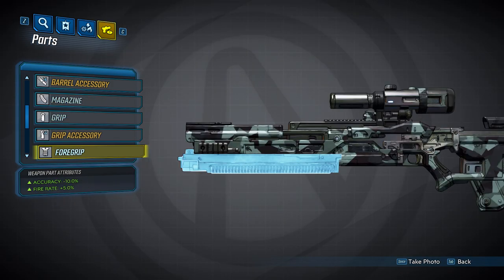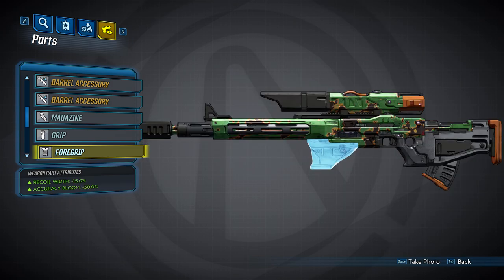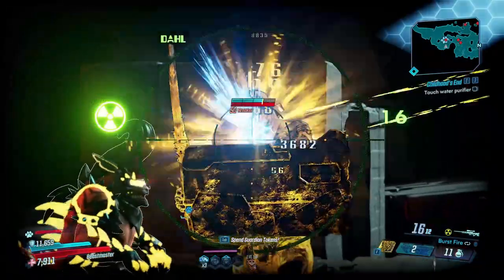Now we'll look at the five foregrips. The first will give a 10% accuracy bonus and increase your fire rate by 5%. The second will decrease your recoil height by 30% and increase your magazine size by 10%, at the cost of a 5% damage penalty and a 10% accuracy penalty. The third foregrip will decrease your recoil width by 15% and decrease your accuracy bloom by 30%. The fourth will decrease your reload time by 5% and increase your critical hit damage by 10%. The last will decrease your weapon sway by 30% and increase your damage by 5%.